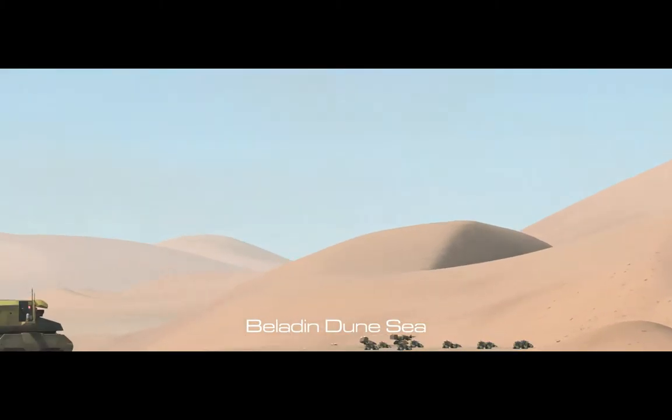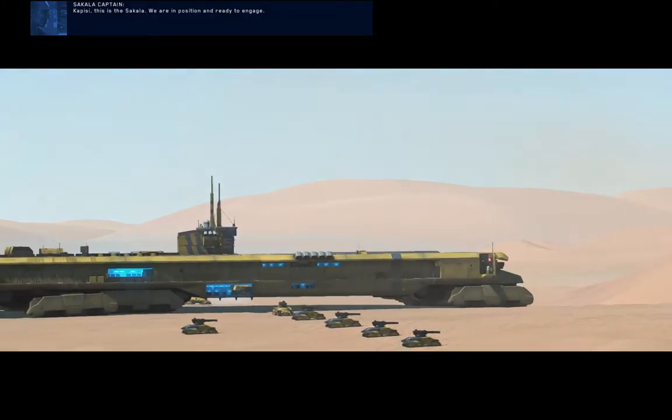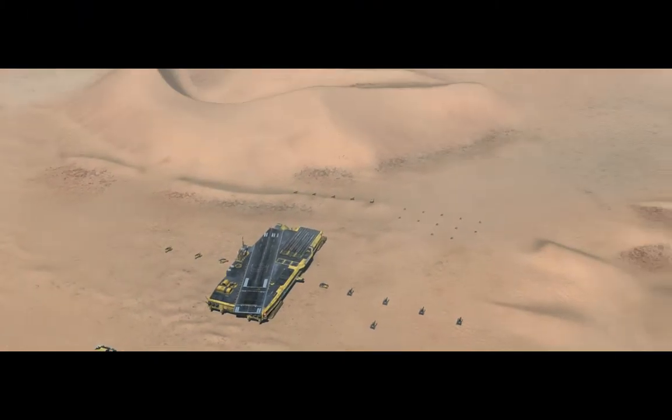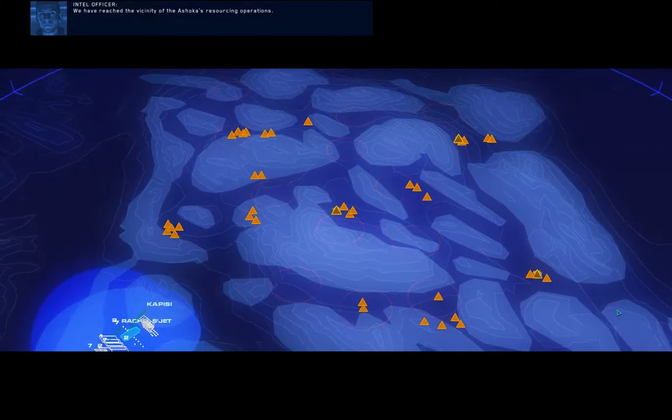Kapisi, this is the Sakala. We are in position and ready to engage. Understood. Moving to attack now. Good luck. We have reached the vicinity of the Ashoka's resourcing operations.